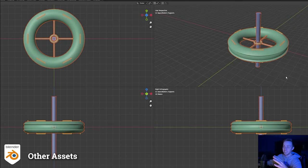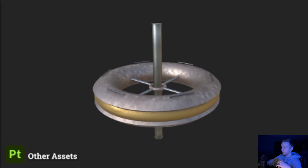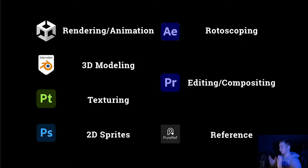I also had a space station at the end — very simple, using a lot of mirror and array elements to make it quick. I should have added docking ports since the ship is flying there, but regardless of continuity, the texture was pretty basic. Finally, here's all the software I used: Unity for rendering and animation, as well as VFX Graph and Shader Graph for particles and shading; Blender for 3D modeling; Substance Painter for texturing; Photoshop for 2D sprites, UI, and background elements; After Effects for rotoscoping; Premiere for editing and compositing; and PureRef to gather reference images. Now I'll go through the cinematic shot by shot.